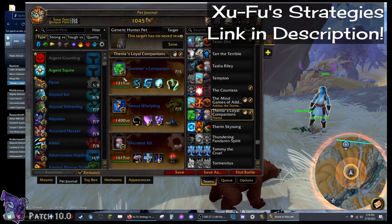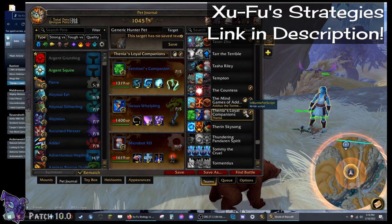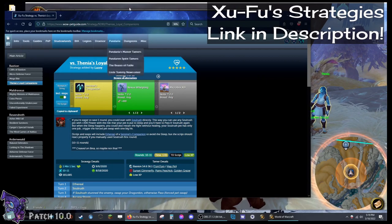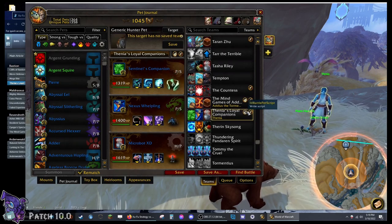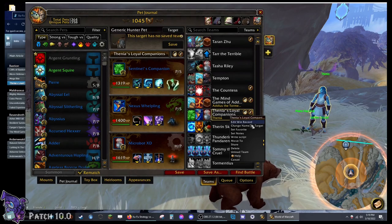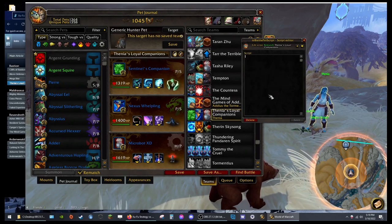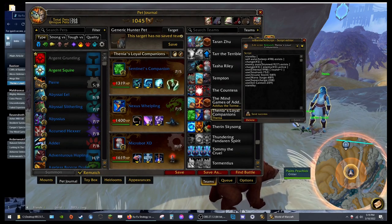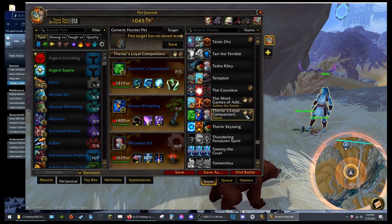Suddenly it imports the team — granted, you need to have these pets, and I'll get to that in a second — and it has the correct movesets for them. Very cool. Now we also have the TD Script: copy that, and right-click the team and select Write Script. You can see it already shows the team — paste with Ctrl-V here as well, then hit Save. Now we have both a team and a script.